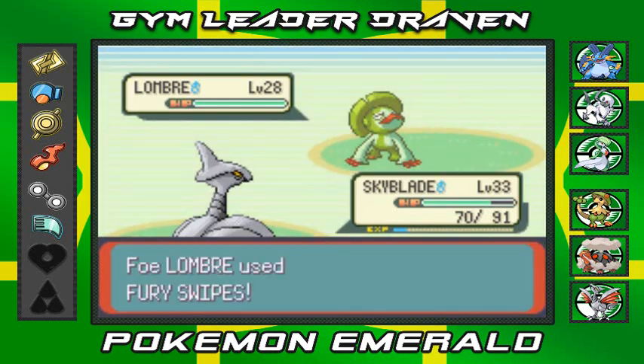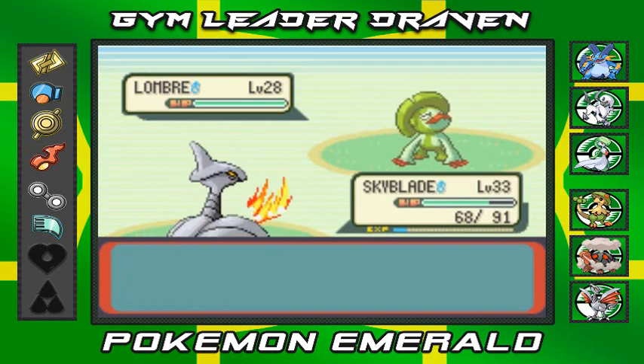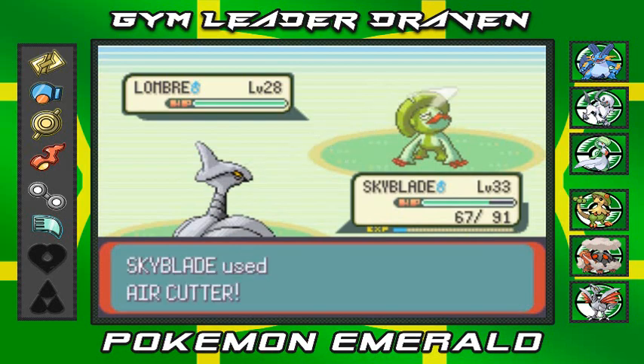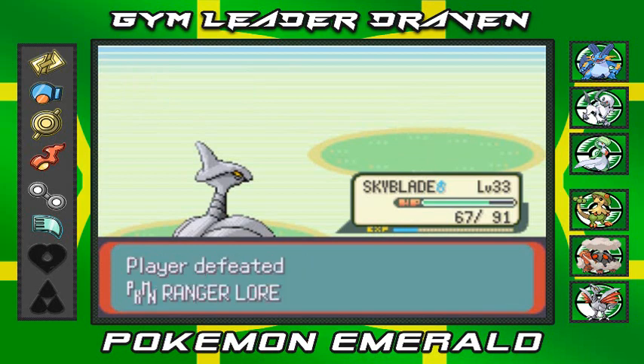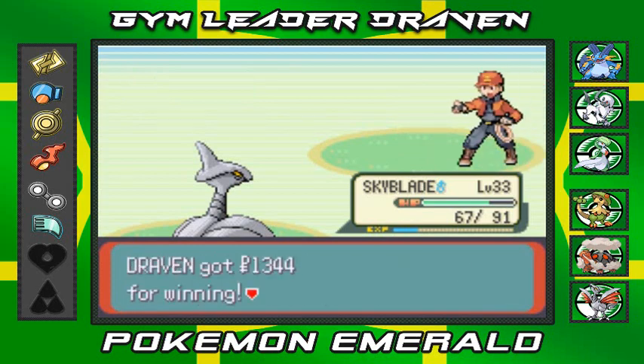Have you guys done the two-for-flinching thing? Is that still a thing? I should have kept Agility because these guys are pissing me off with Fury Attack. There we go - Air Cutter attack, eat it Lombre! And I'm strong enough, I am the man!